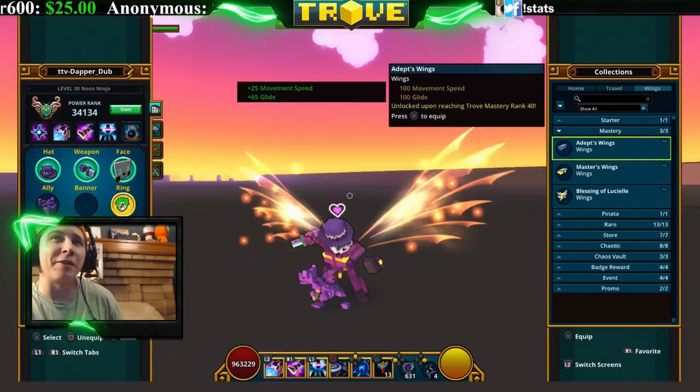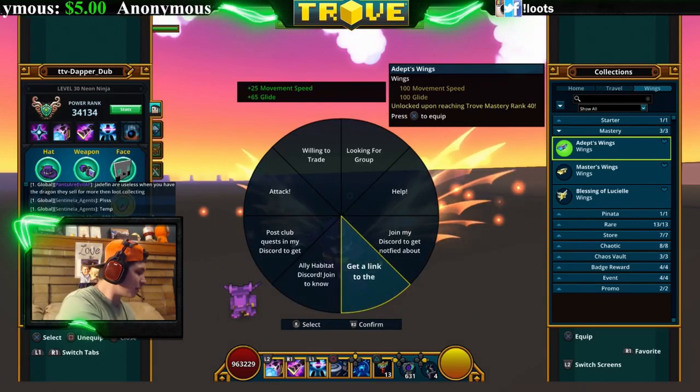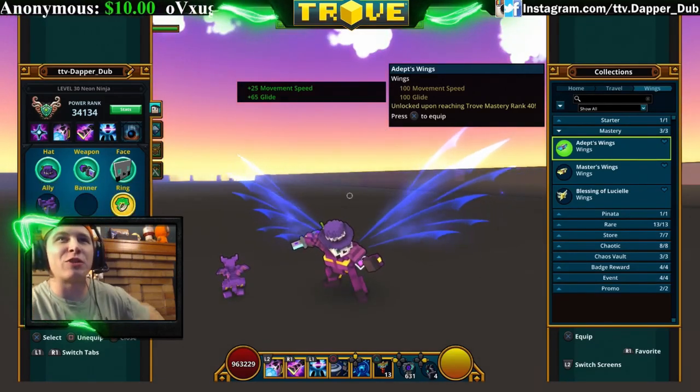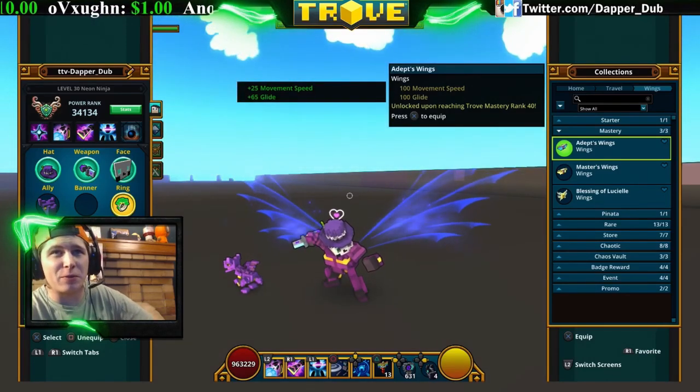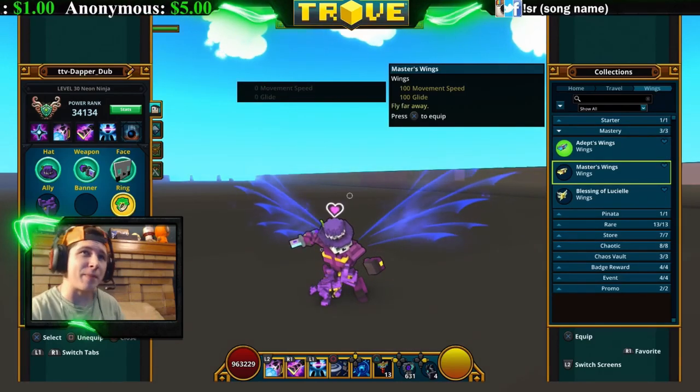The next section is the mastery wings — you get all of these from mastery rank. The Adept Wings you get at mastery rank level 40. They're kind of like the Neophyte wings but a different color. They're pretty cool. The next ones are called the Master's Wings.